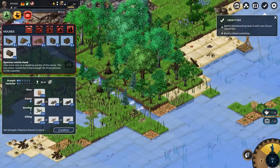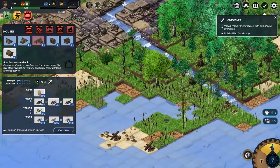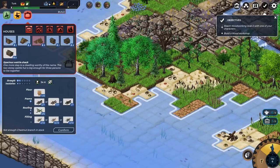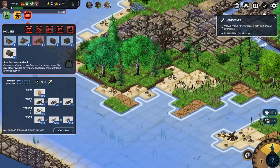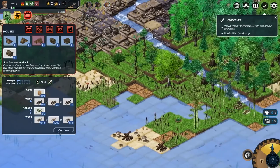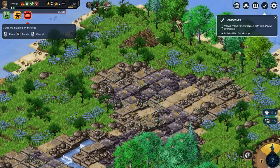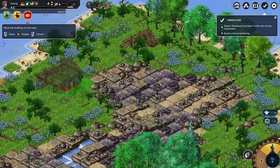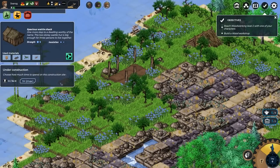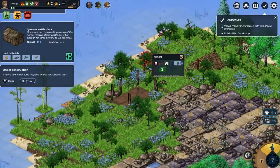We need to do a little bit more chopping. I should just be able to get enough from this small one. And now we can finally build our big house — which can go somewhere fairly out of the way. This is going to take 34 hours to actually build. But thankfully we've already got a shelter, so that's not a huge issue.